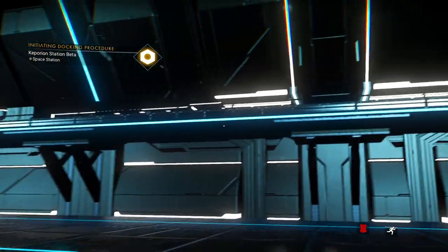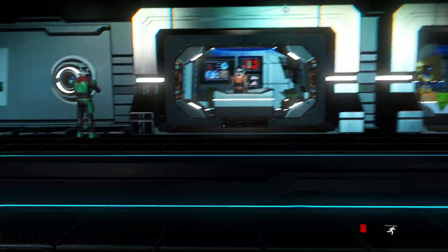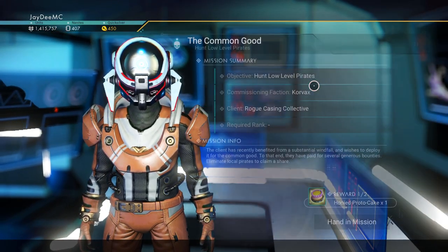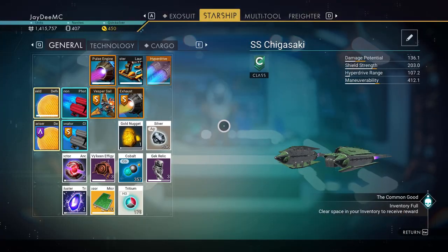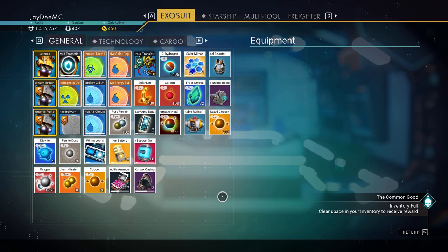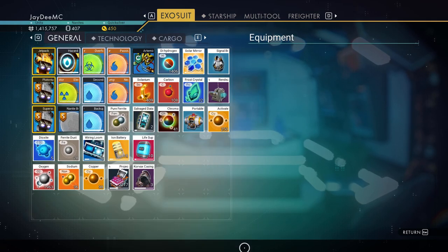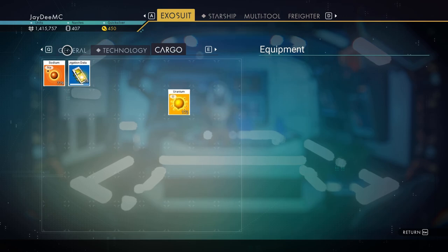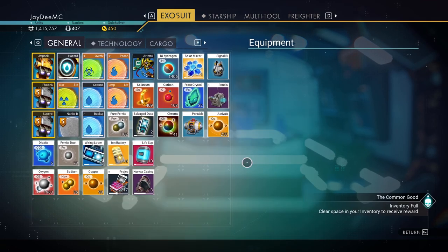Alright. Mission complete! Inventory full. That was not nice of you, but it was a thing that maybe I didn't really need. Let's see — uranium, sodium. I can just transfer something over to my... I don't have any free slots anywhere. Well, that's nice.